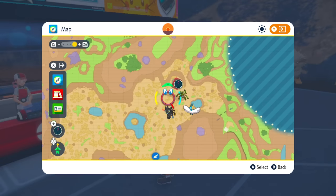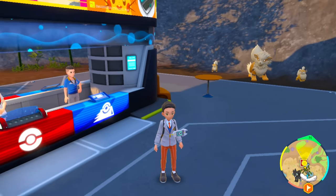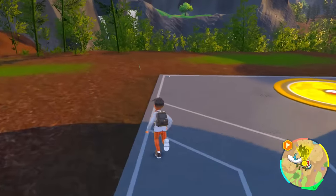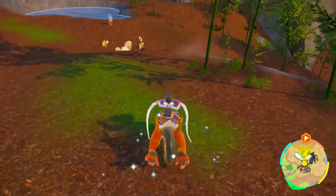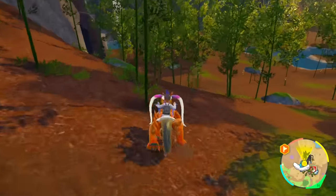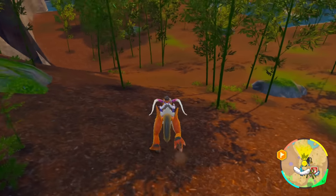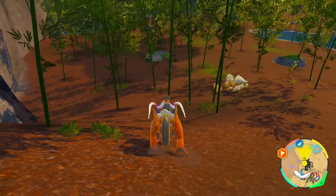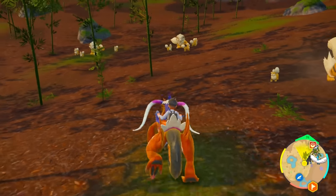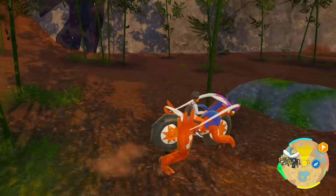This is going to be the area for Arcanines and Growlithe in North Province Area 2. As soon as we spawn in, they're already surrounding the Pokemon Center. You can already see them all over the place. In this province, it's an entire bamboo forest — you can just walk around and find these families roaming around. There's whole entire families right there, and another, and another. That is a lot of spawns here. So this is a great spot.